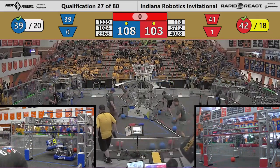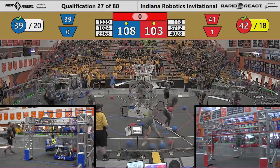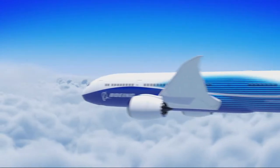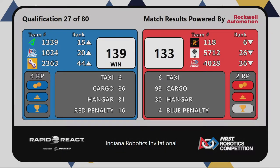Scores are in and tabulated. Our scorekeeper tabulating the results. And your winner is the Blue Alliance. Blue Alliance comes out with a win, 139 to 133 — it was a close one. Blue Alliance was able to accrue 86 cargo points, another 31 points in the hangar.